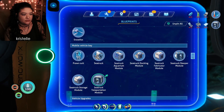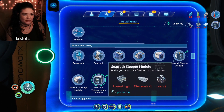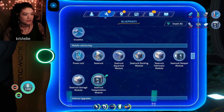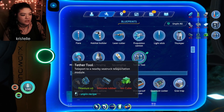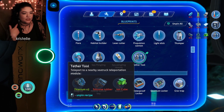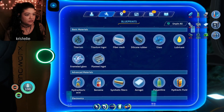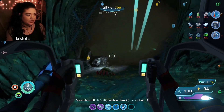I'll pin this so I don't forget. Oh, you need aerogel for this one — I was wondering when we'd need that. We got the gel stack really early on, not the little purple plant thing, so I've been growing some. The tether tool: 'teleport to nearby sea truck teleportation module.' So I carry the tether tool, and it teleports me back to my sea truck. I'm very happy we came and found that.